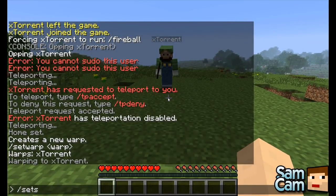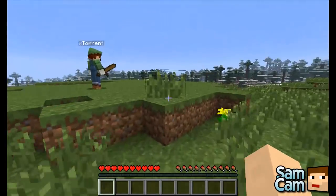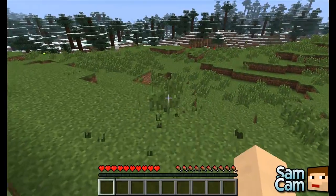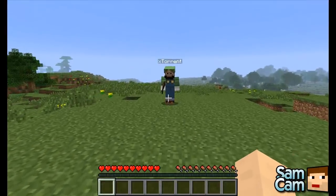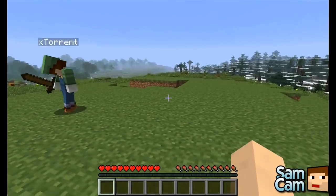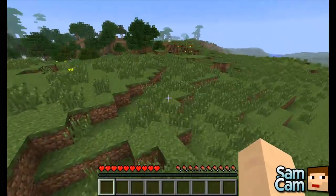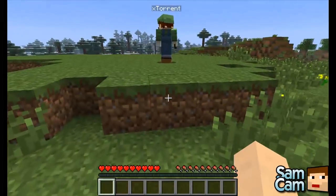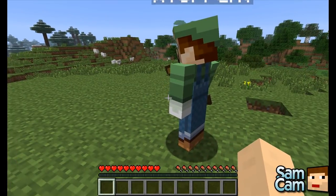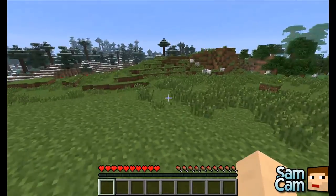With Essentials there is a thing called Group Manager, which is kind of like permissions where you set different groups and different users. When setting spawn, you can set it up for different types of members. So if I do setspawn admin, this location has been set as the spawn location for administrators. If you have a role-playing server and want miners to spawn in one area and farmers in another, you can create a group and use setspawn farmers.